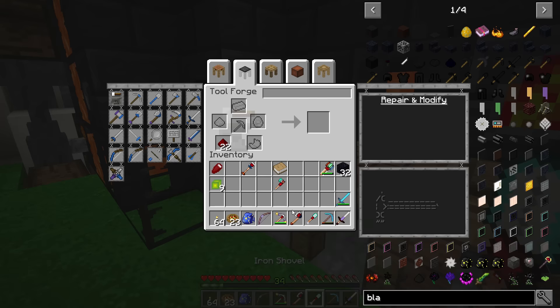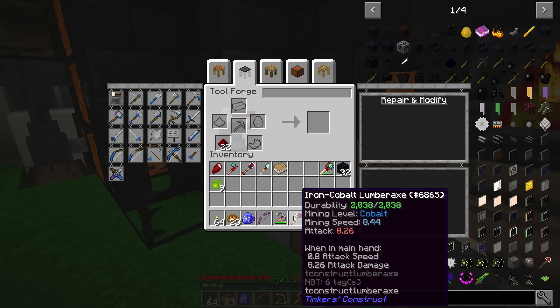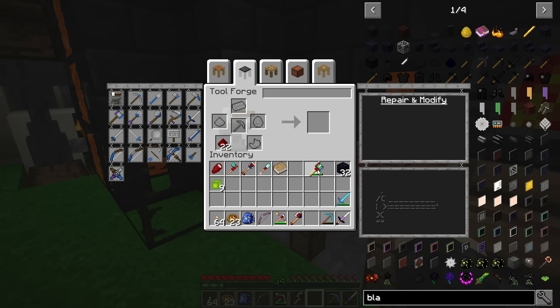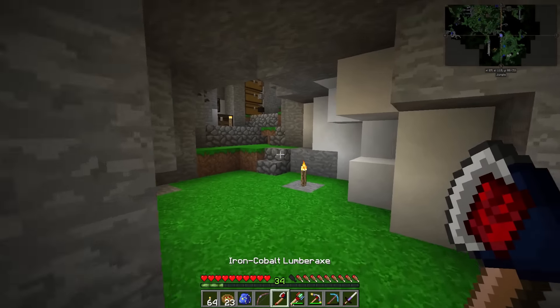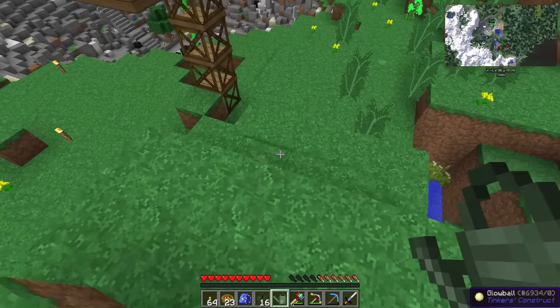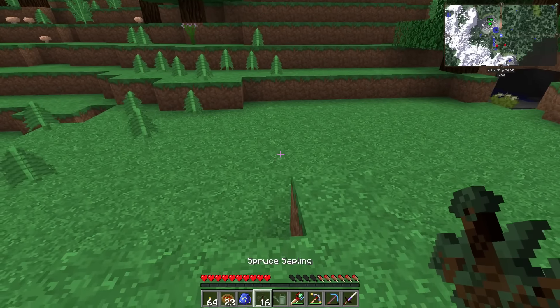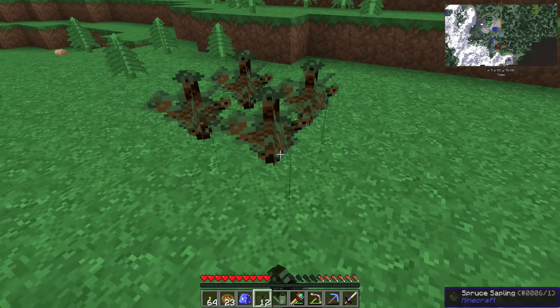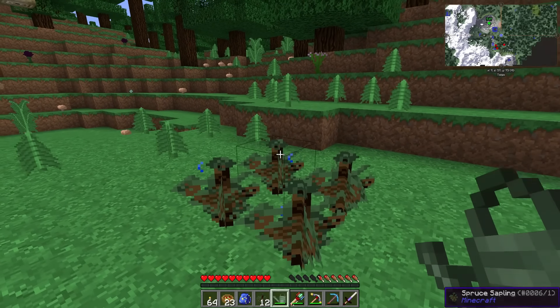None of these tools will have soulbound on them, but that's fine — we can always make more tools later. I want these to be kind of our work tools and then we'll set up some really good tools later on. Let's head over to the mining world and try some of this stuff out. Looks like somebody else has got some glow balls too — I see them all over the place.